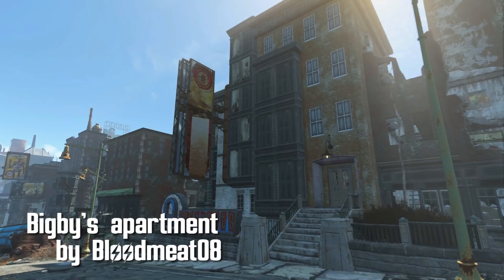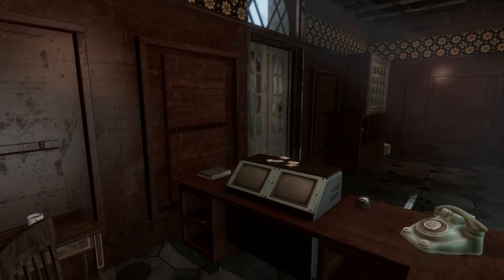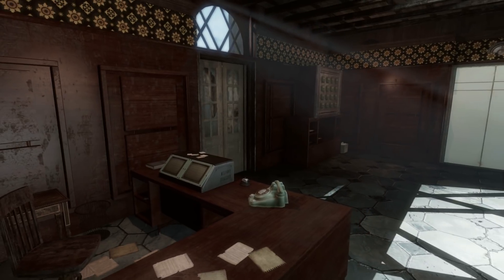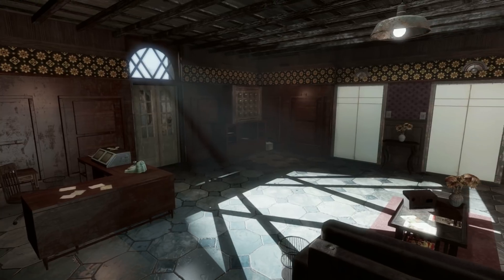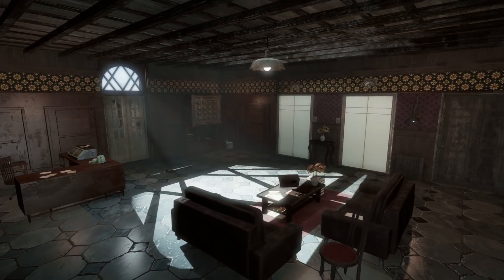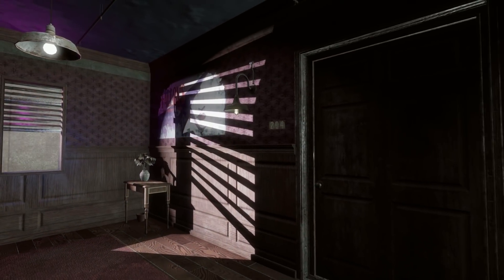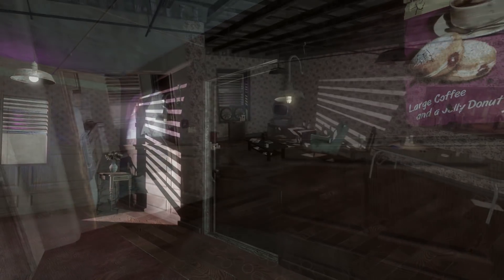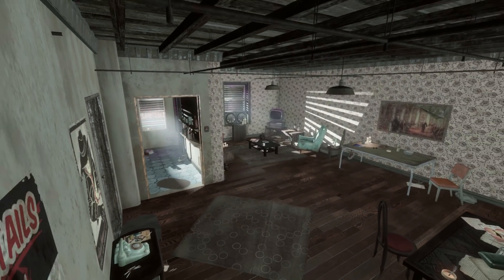Big B's Apartment by Bloodmeat08. Located directly west of Huber's Comics, this apartment is in a lovely neighborhood filled with only a few violent raiders. Inspired by Telltale's The Wolf Among Us, this apartment is really well fleshed out. The wood finished lobby is absolutely lovely with a desk for a greeter and a few chairs and couches for guests. Only one door works here, and that's the first elevator, which will take you up to Big B's floor. Inside is a very lived-in apartment with some great windows that have exterior views.